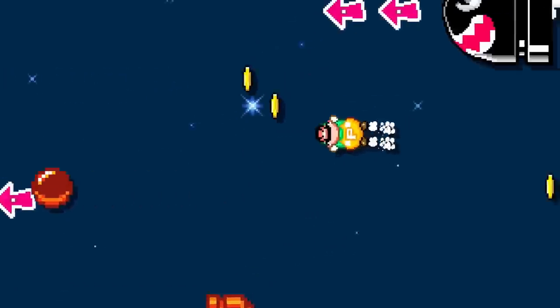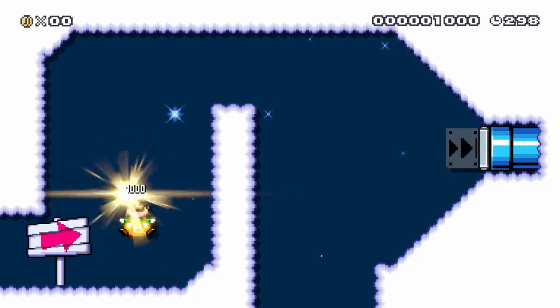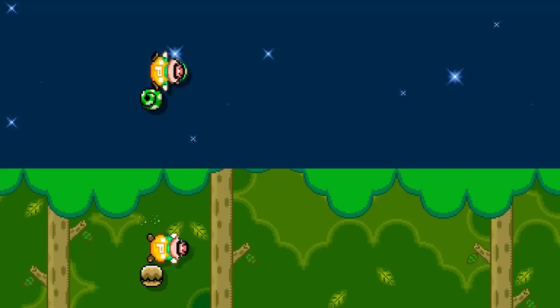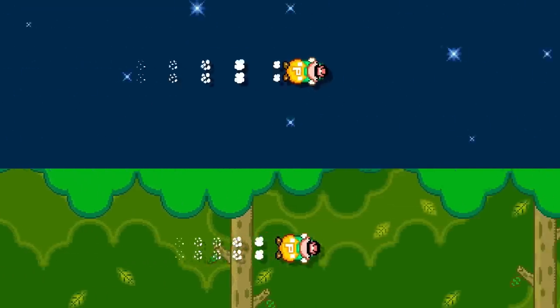Luigi decides deliveries were too stressful and wants to fly as far into the sky as possible to test his new power. When Luigi makes it all the way into space, he notices that his powers act differently. The power balloon is actually much faster in the night sky theme than any other theme.